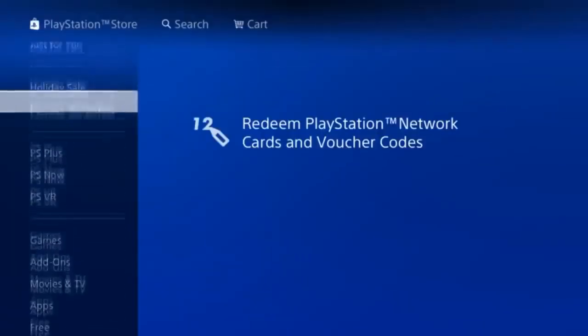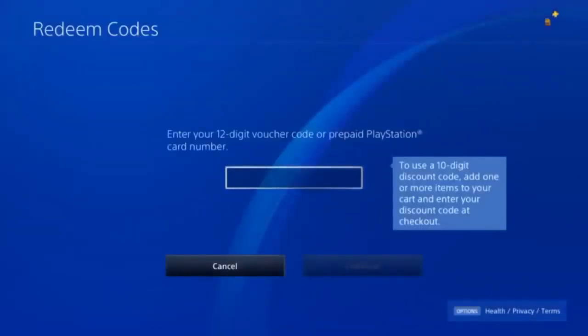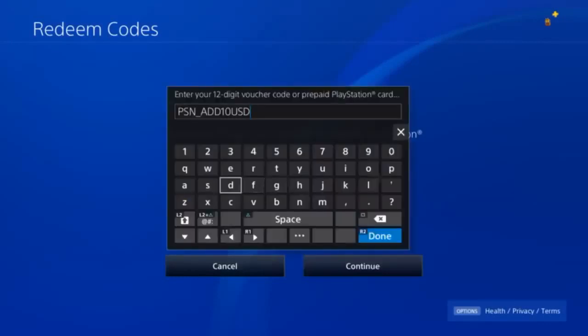The first thing you need to do is go over to the PlayStation Store. Once you're on the PlayStation Store, scroll all the way down to 'Redeem Codes,' as we're going to be getting a free PSN code from this. Then type in PSN in all capitals, underscore, ADD in all capitals.